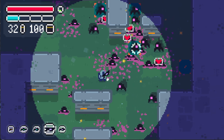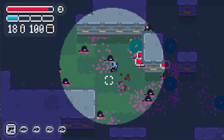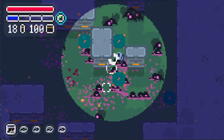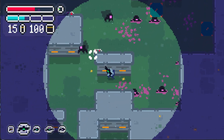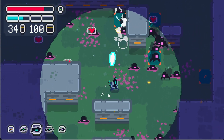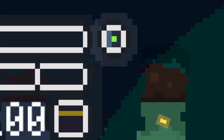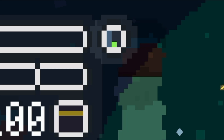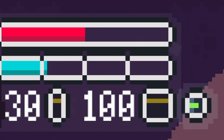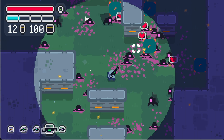Instead of health, batteries, and ammo spawning independent of each other, I've decided to abstract them all as a sort of singular resource material. Your character is equipped with this thing I'm currently calling a compiler, and depending on what you set it to, it morphs the resource into that thing upon collection.